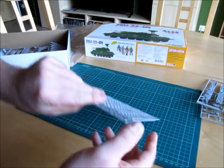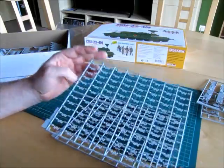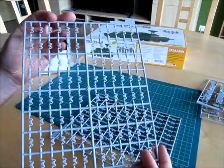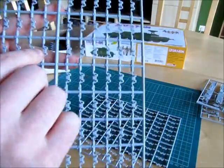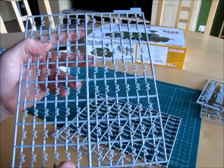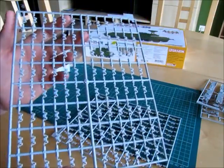We have two sprues with tracks — single link tracks. They are well detailed, but sadly they have small marks between the guide horns, which is not ideal. They are very soft though, so I think you will not see those marks later.